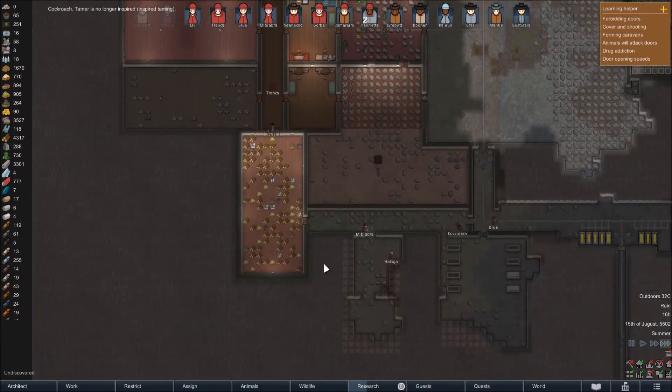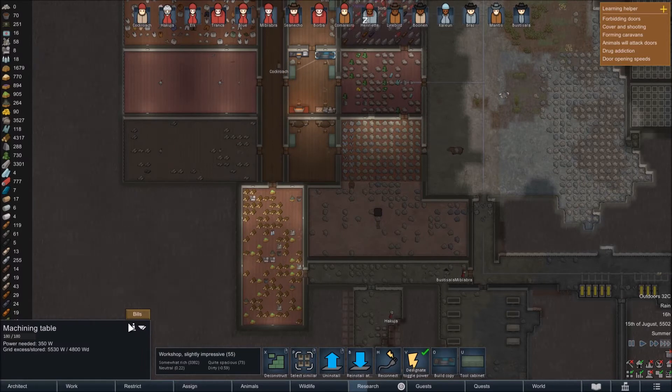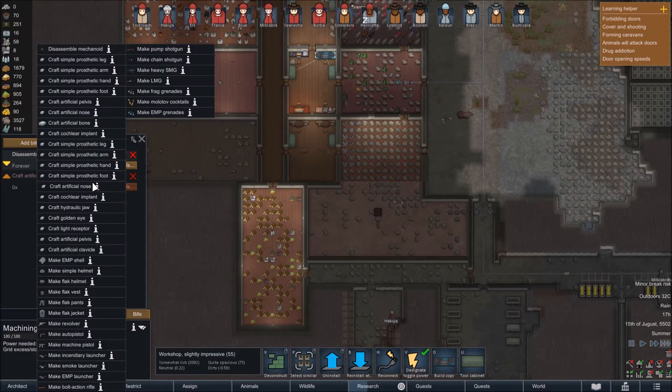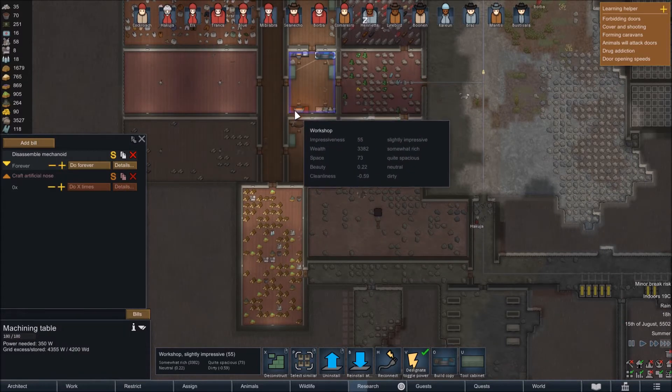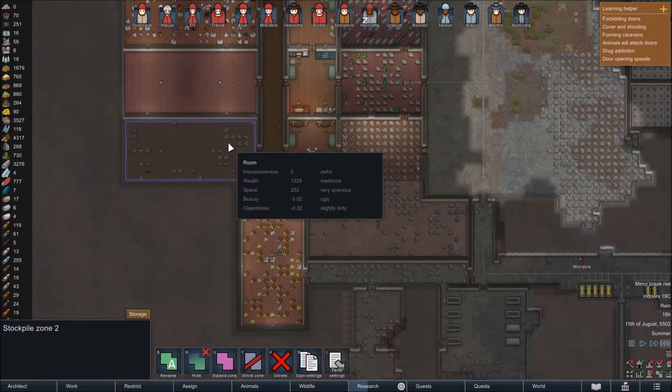It is a worry. Which one is it? There we go — smelt metal from slag, set to do forever. Okay.